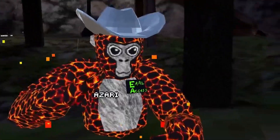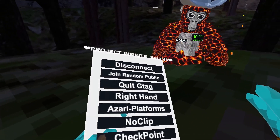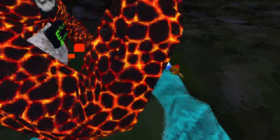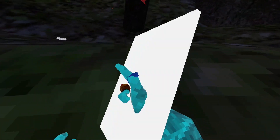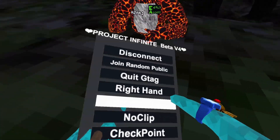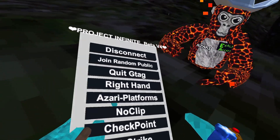So we're gonna start at the first page. First off we have disconnect, something called a twitchy tag, and right hand. You can see them too. They are sticky — if you go like this they are sticky, if you go like that. So that's the sticky platforms. Next we got no clip.